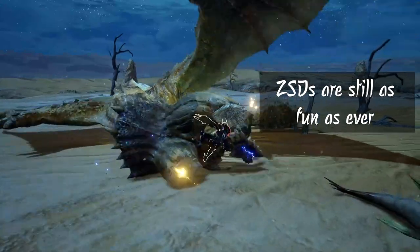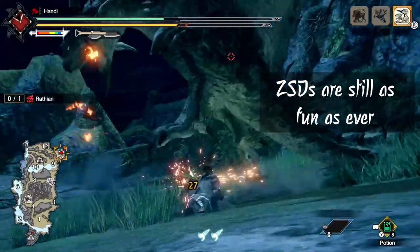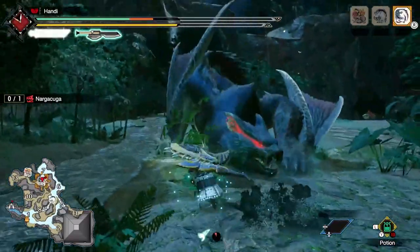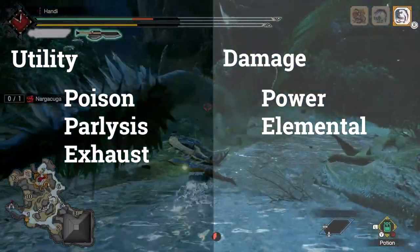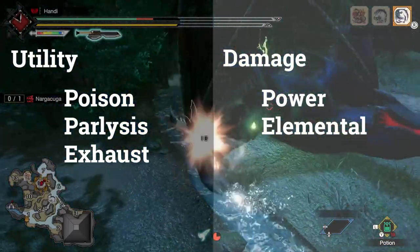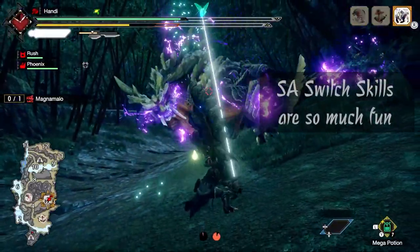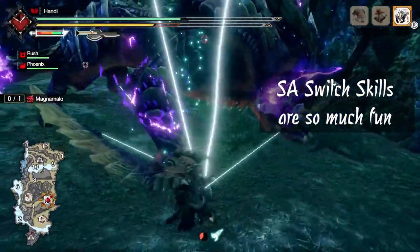Sword Mode, as always, is still king and feels better than ever with the option of the usual ZSD finisher, or having a more compressed and accessible finisher if you so prefer. Phials still bring in quite the amount of versatility for a weapon that already sees you bouncing back and forth between two entirely different weapons. Status phials give you extra utility, especially with the potency of morph attacks, exhaust phials bring in the ability to stun, while power phials just literally bring the pain. As always, I'm a sucker for elemental play, so having so many elemental phial Switch Axes definitely brings me joy.